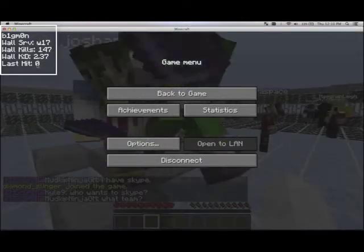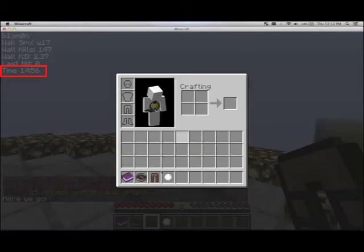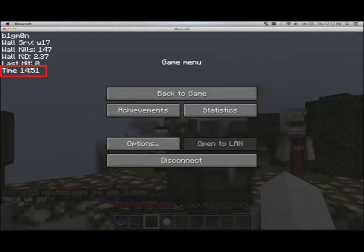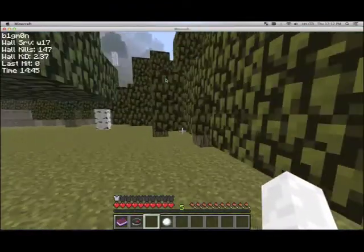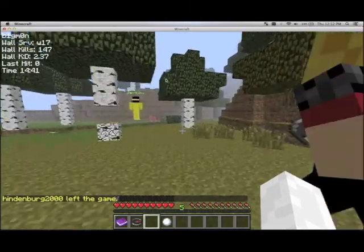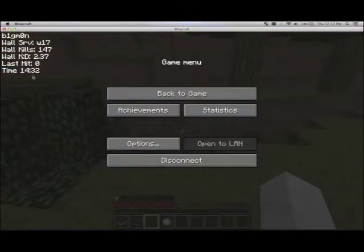Now that we've spawned, the first thing you notice is the time attribute in the top left hand corner. In Walls you get 15 minutes to gather stuff and build things before the walls drop, but you only get a notification at 15 minutes, 10 minutes, 5 minutes, and 1 minute. This basically starts a countdown timer and keeps it on your screen so you know exactly how long you've got at any one time before the walls are about to drop.